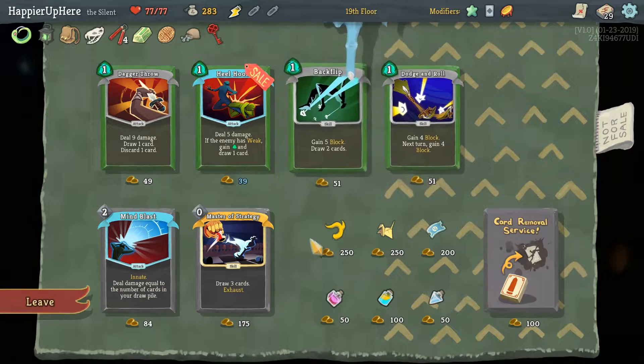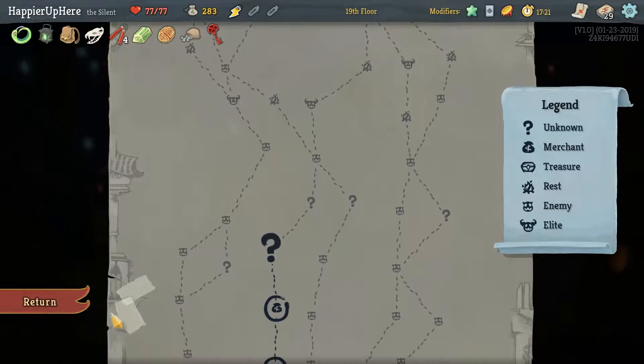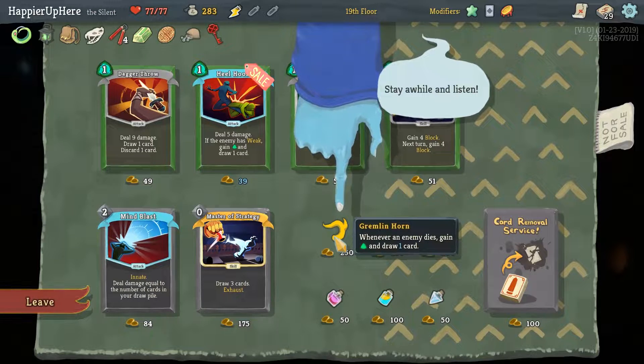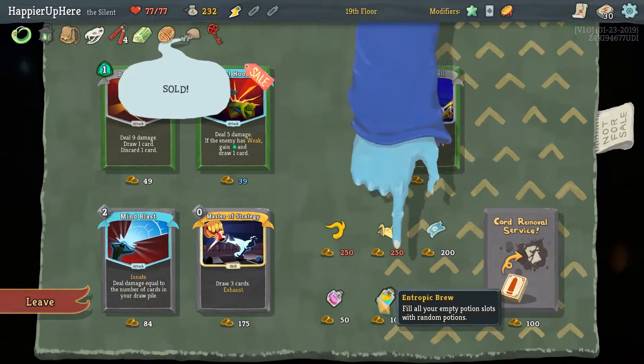Do I want Backflip or Gremlin Horn? We don't have another guaranteed shop this floor. Gremlin Horn would be nice, but Backflip would help with Panache. Really tough — let's do Backflip and I'll take the Entropic Brew.